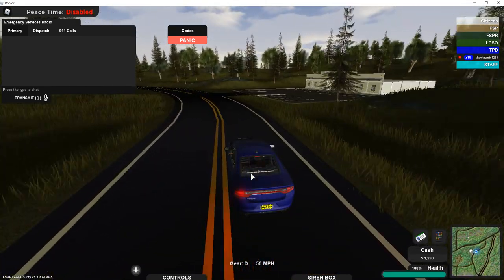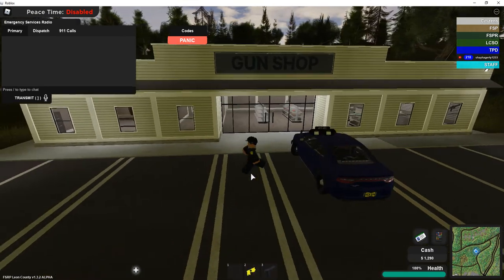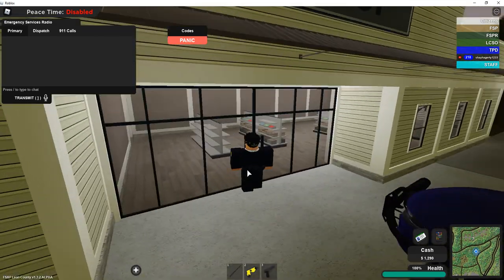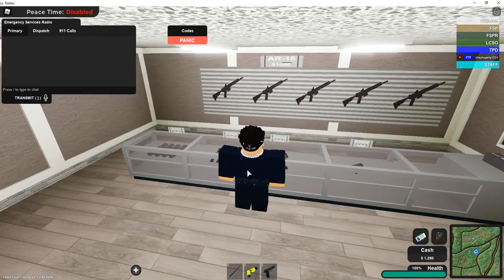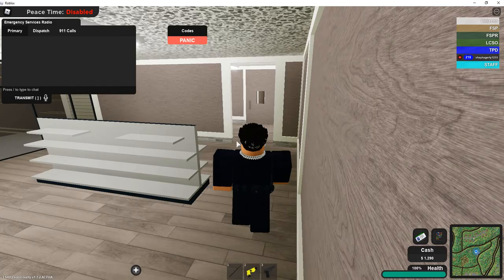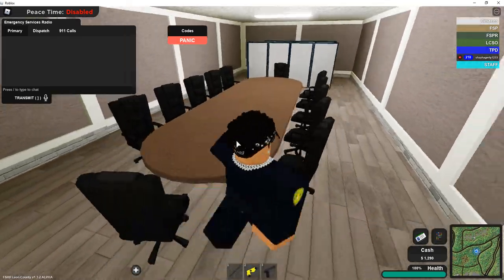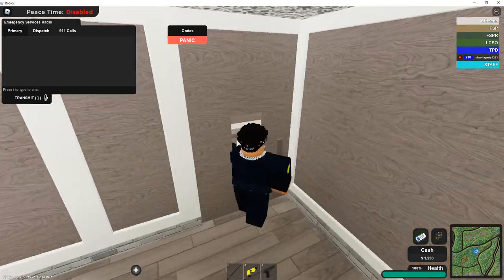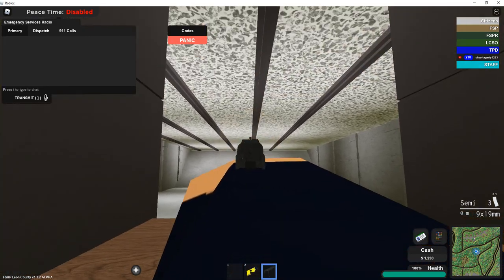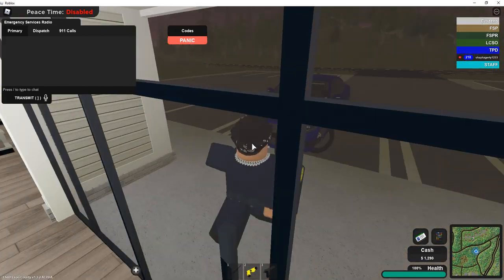I don't think they added anything to the park — people were saying there were a few little bugs like the gates weren't opening. I'm sure they're fixing that. Here's the gun shop — I just like the color and everything about it. You can click and buy a gun obviously, just like before, it just looks a little different on the inside. We've got a little office for RP, offices in the back, a round table, and this is cool right here — there's a little gun range. Really nice.